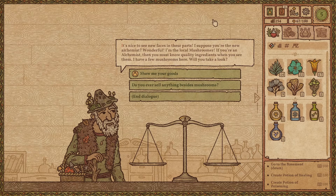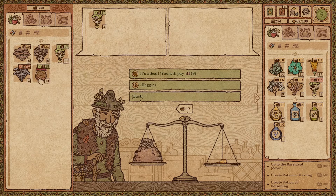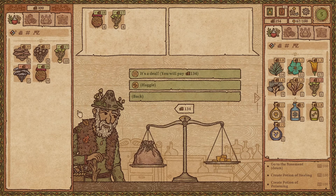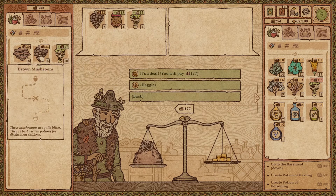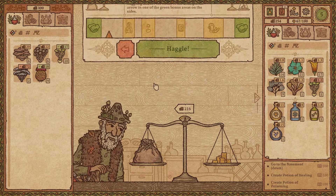It's nice to see any faces in these parts — I suppose you are the new alchemist. Wonderful, I'm the local mushroomer. If you are an alchemist you must know quality ingredients when you see them. I have a few mushrooms here — will you take a look? Yes! Give me that — cheap, this too. Let's haggle — definitely we have to haggle. It's too pricey.